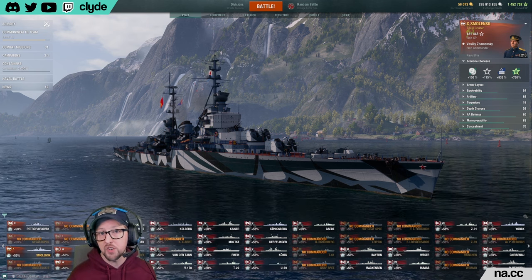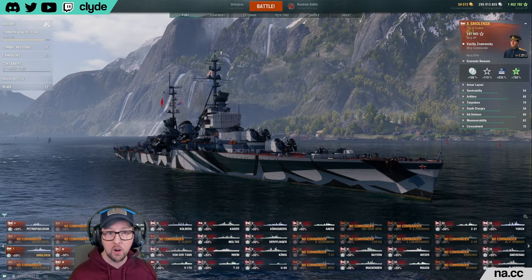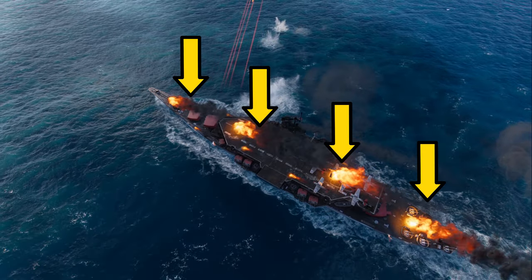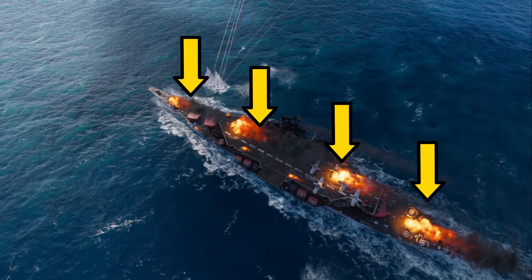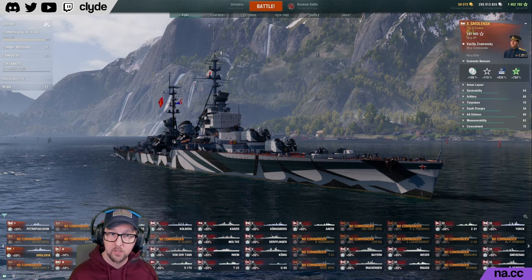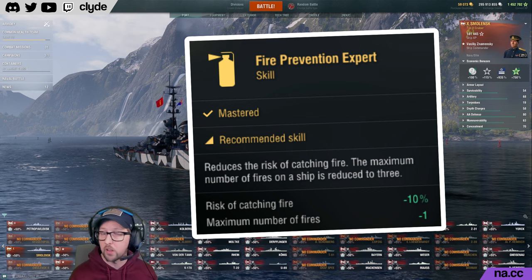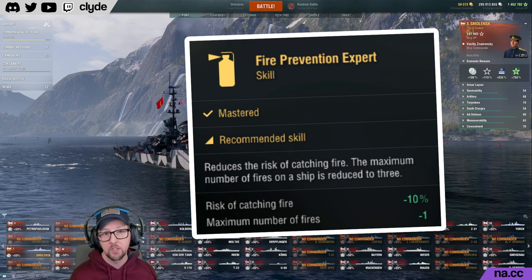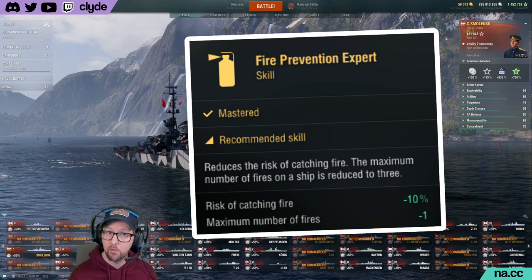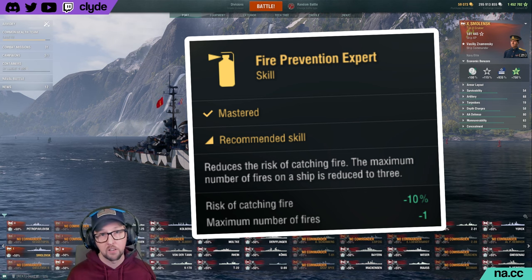Fires have a chance to start when you hit a ship with a high explosive shell from your main or secondary batteries, or from HE bombs or rockets fired from aircraft. When an HE shell hits your ship, it strikes one of four distinct zones which can be set on fire — one fore, one aft, and two amid ships. This means a ship can have a maximum of four fires burning at any one time, except for submarines which can only have one fire amid ships. The four-point commander skill Fire Prevention merges the two middle zones into one, reducing the number of fires your ship can have to a maximum of three, and also reduces your risk of catching fire by 10%.